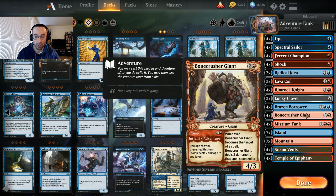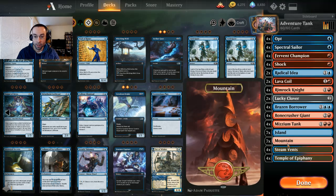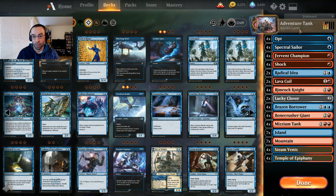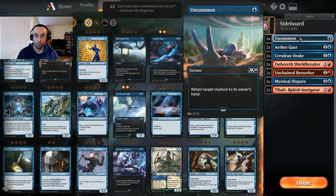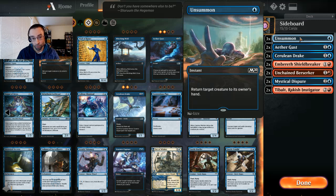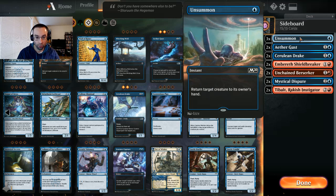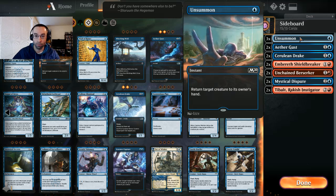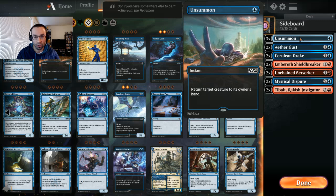Whenever Bone Crusher Giant is targeted by a spell, it deals two damage to that spell's controller, so there's a little extra push-through damage even against spot removal. The land base is seven islands, seven mountains, four Steam Vents, four Temple of Epiphany — 22 lands total, keeping it low but sufficient. For the sideboard, three Unsummons: being able to bounce our adventure creatures back to hand can be useful, or return any target creature to its owner's hand to re-trigger the adventure side.